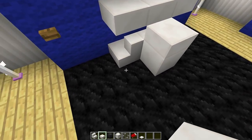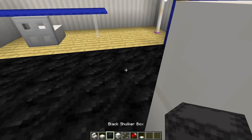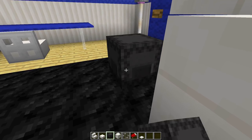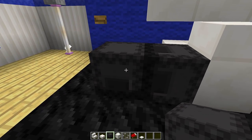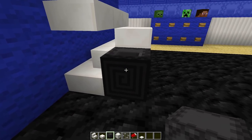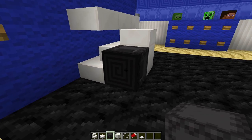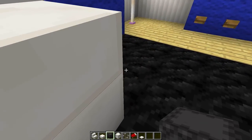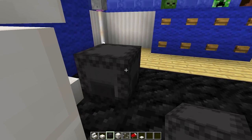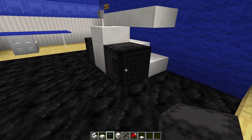Now go to the side and in this gap we're going to put a black shulker box — place one there and then place one going into it like that, then destroy the first one. We do this because we want the pattern facing the side, which makes the black shulker box look like the tire of the car with a really cool texture. Do the same on the other side: place one down, place one going into it, destroy the first one, and then we get the tire of our car.